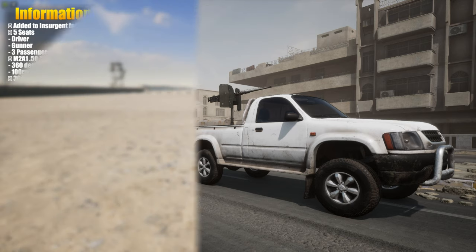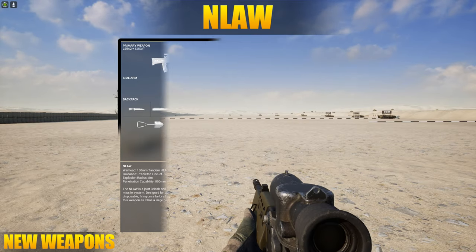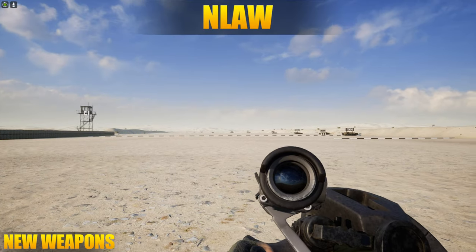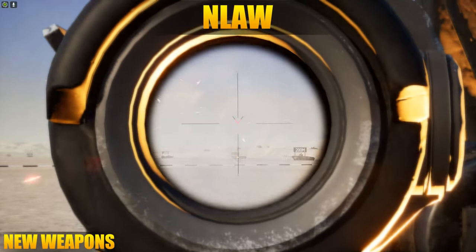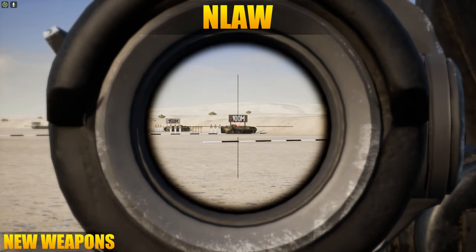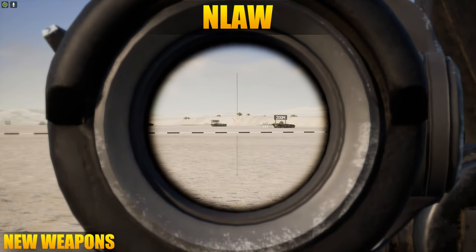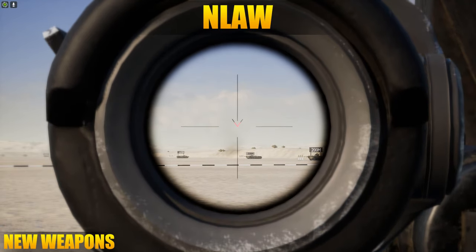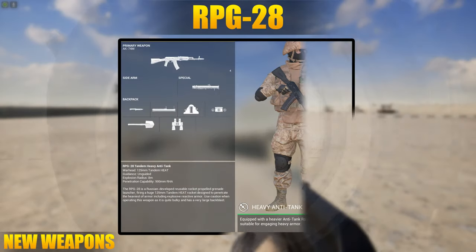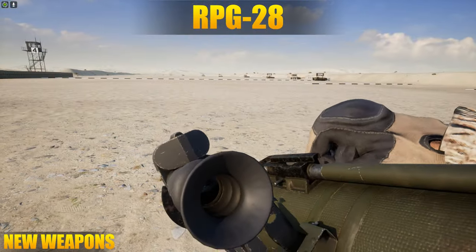New weapons have been added. First we're going to look at the NLAW, the new HAT for the British faction. It's an interesting addition as it's the first fire-and-forget style AT launcher to be added. It costs 50 ammo to rearm the rocket. You can still dump-fire the NLAW - you just point and shoot as usual. The NLAW isn't heat-seek based; it uses a prediction system based on user input. You track the vehicle, it'll beep saying it's tracking, and then when you shoot, based on your velocity and tracking it will try to predict where the vehicle will be. It takes some getting used to but it's a cool feature.